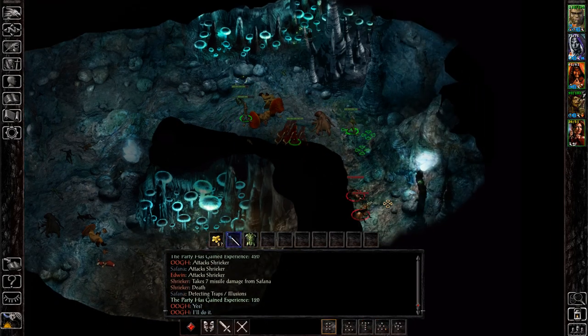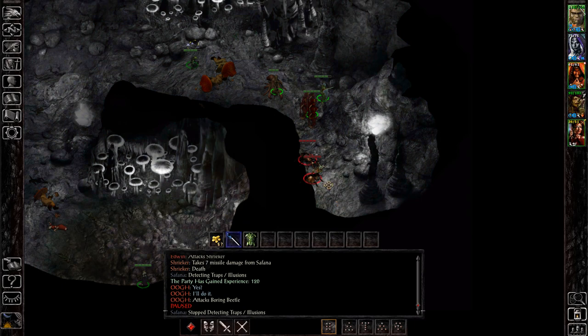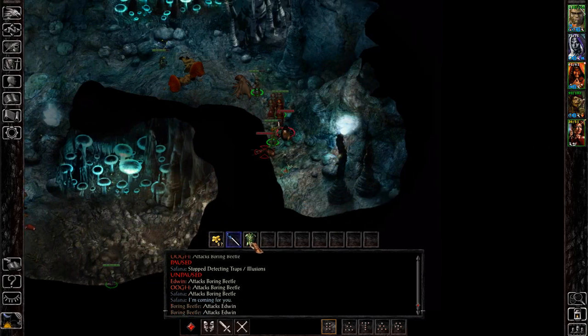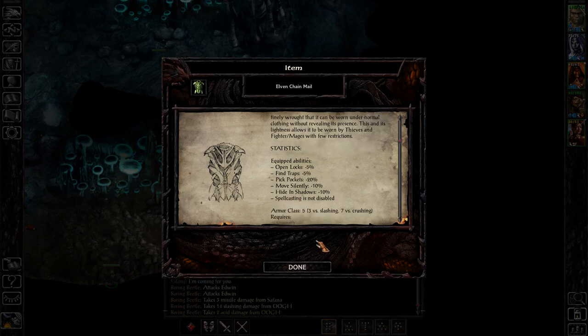So our item should be in this little stash over — actually it's on the ground. I thought it was in the little stash, but anyway this is the item we're after: elven chainmail.